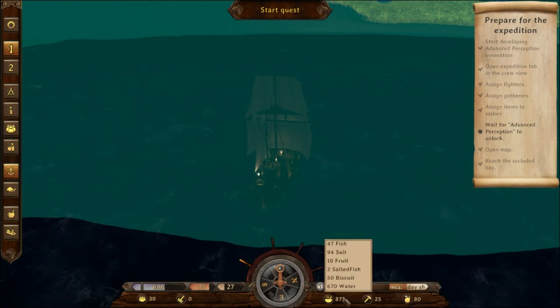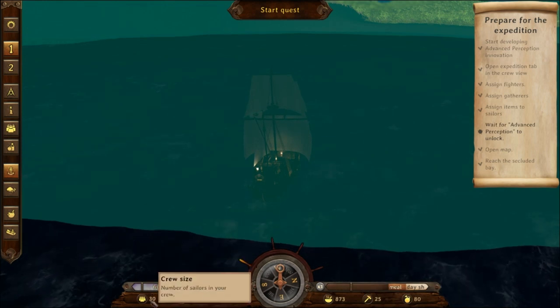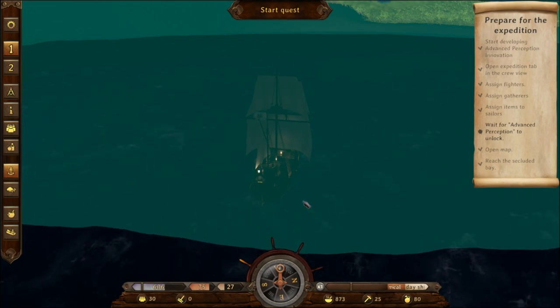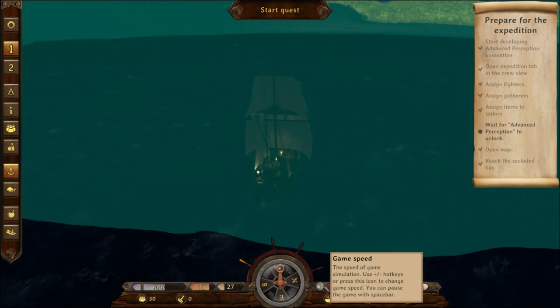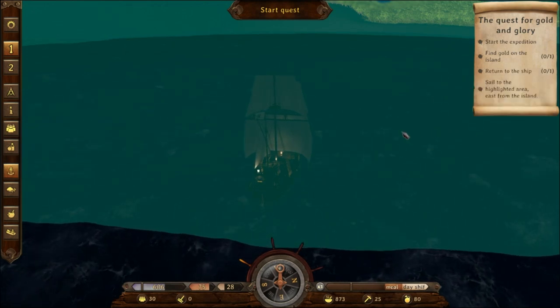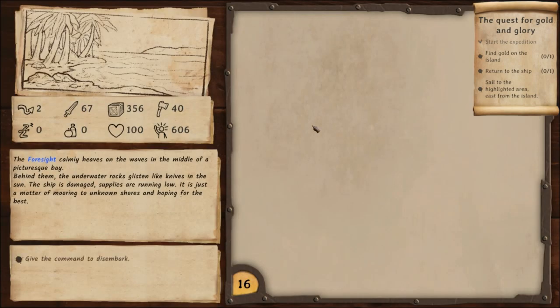We should be wrapping up soon. I think we covered the basic menus. What food do we have right? Materials, weapons — crew size, we've got 30 sailors, half of them named Edward or Edmund but that's okay. Let's speed it up to get the research done. We got it! Start the expedition — find gold on the island, return to the ship. There are expeditions to islands — it's not just all sea stuff!